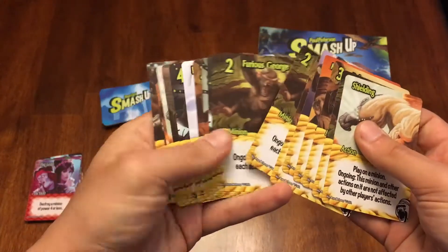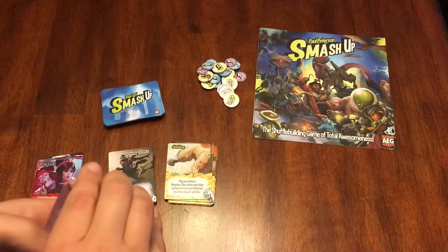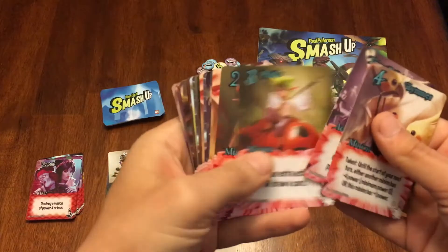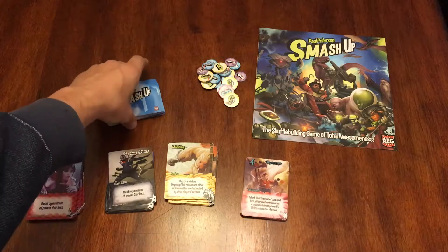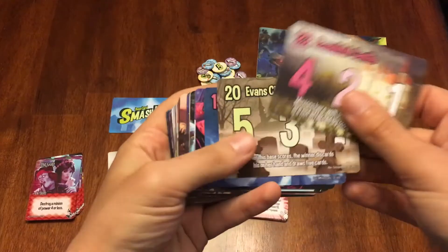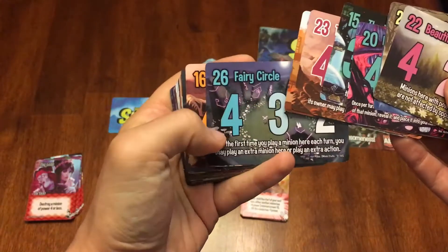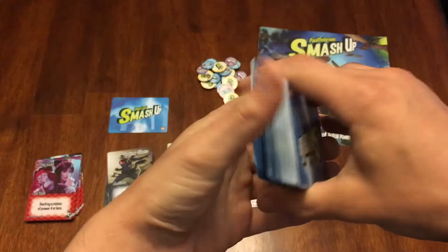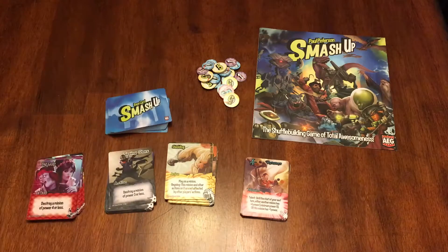The themes we have here are vampires, ninjas, the robot gorillas, and the pixies. But there are dozens of themes, especially if you pick up the expansions. There are also themed bases for each faction, and there are bases that come in every one of the expansions as well. So it's definitely worth picking up the expansions if you want to grow the amount of theme in this game.